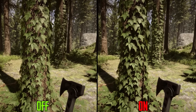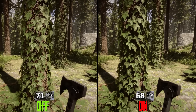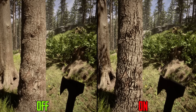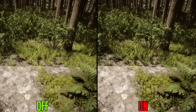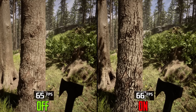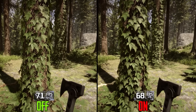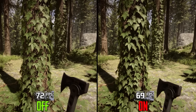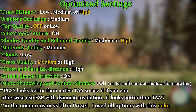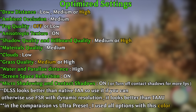Last but not least, we have micro shadowing and contact shadows. Both impact small details and foliage shadows. Contact shadows add screen-space shadows to small foliage and cost around 4%. Micro shadowing enables minor shadows on details like small cracks and foliage, and costs almost nothing performance-wise. I recommend keeping both on, but if you need more performance, turn off contact shadows only and keep micro shadowing on.